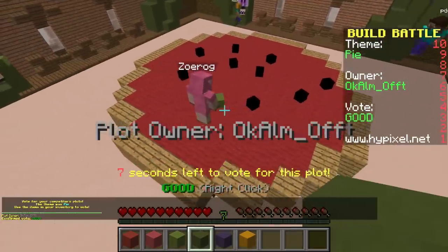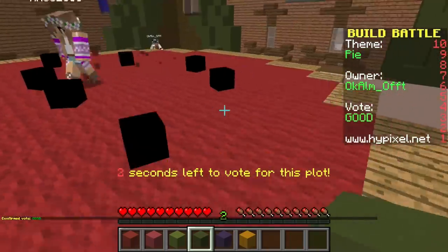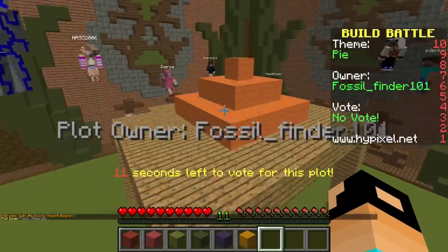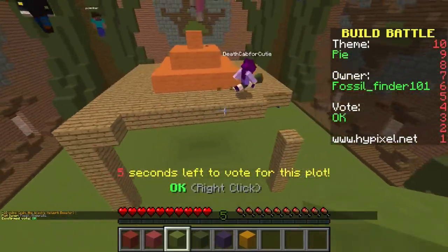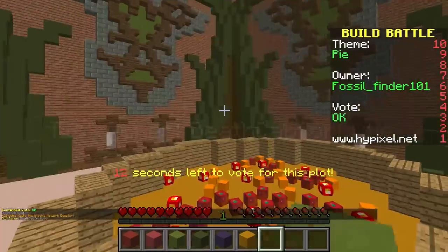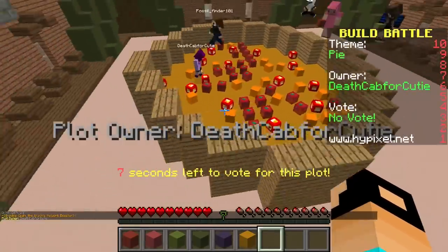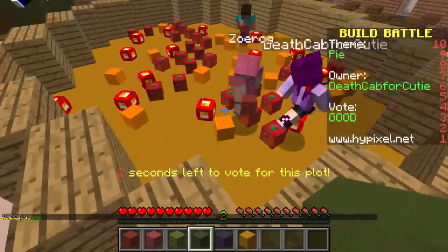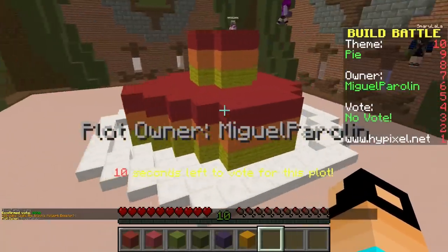Let's see what everyone else did. Wow, I think they did a pizza — I'll give it a good, I like their pie. Oh, that's an interesting looking pie — I'm gonna give this an okay because they didn't finish it and the pie is just kind of like a blob sitting on the table. Oh, this also looks like a pizza or maybe a pineapple pie — I like how they put little decorations, that was a cute idea.